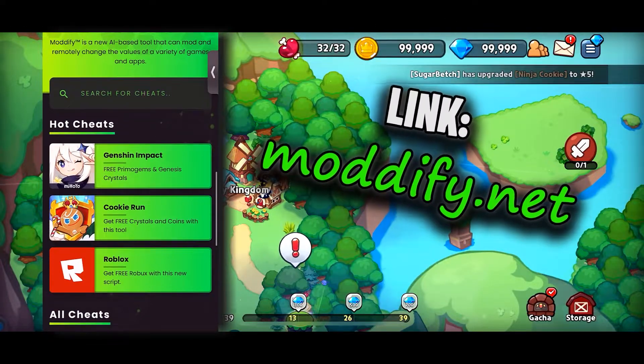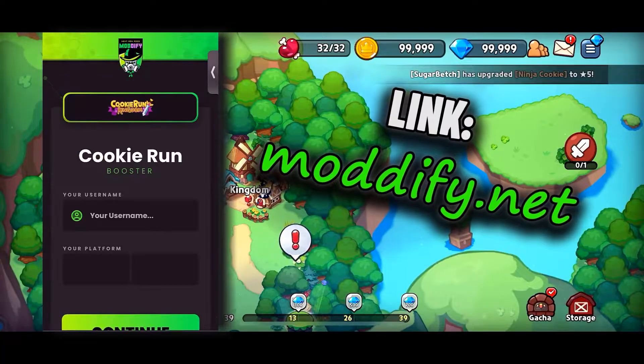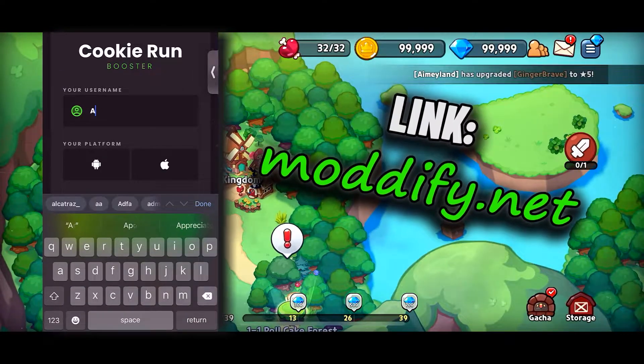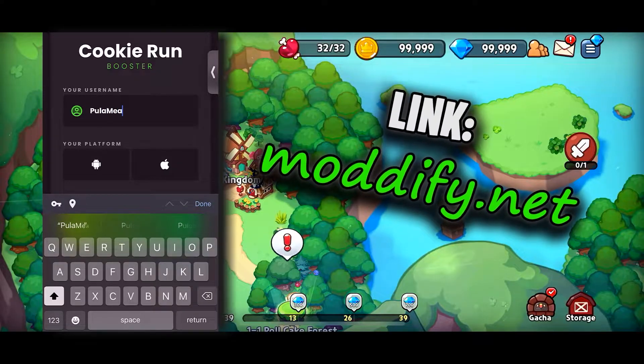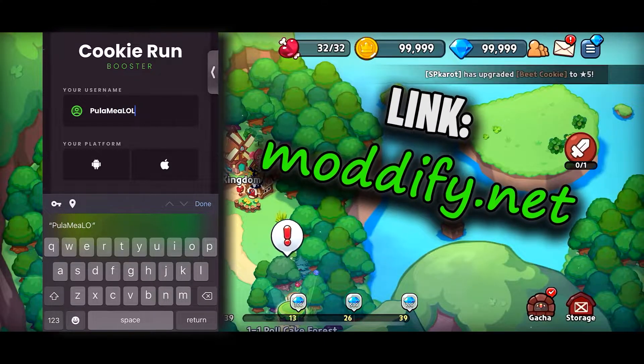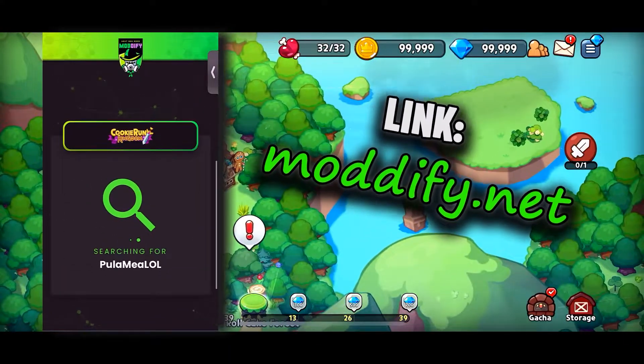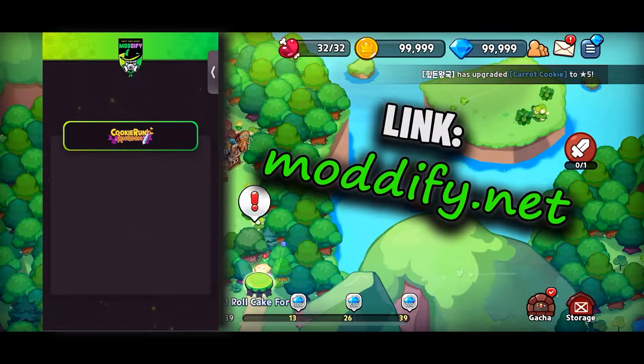So just go to this app — the link is in the pinned comment. You're gonna need to use your phone for this, and after you guys come to this app, just click on Kukiran Kingdom and then you'll be prompted to enter your username, which I'm doing right now. Now just select your platform and tap continue. Wait a little bit here.